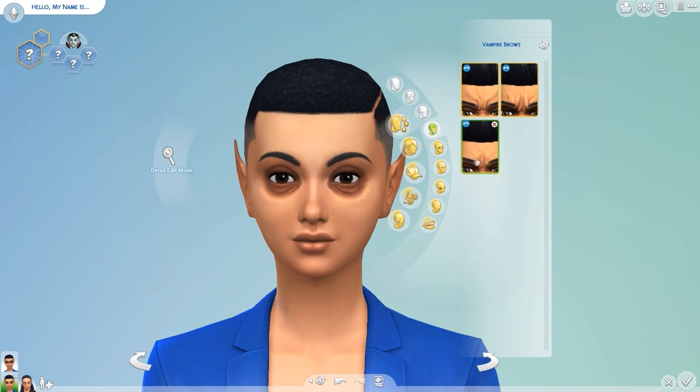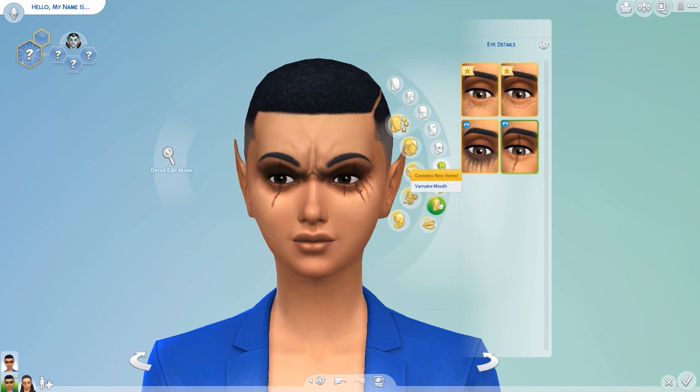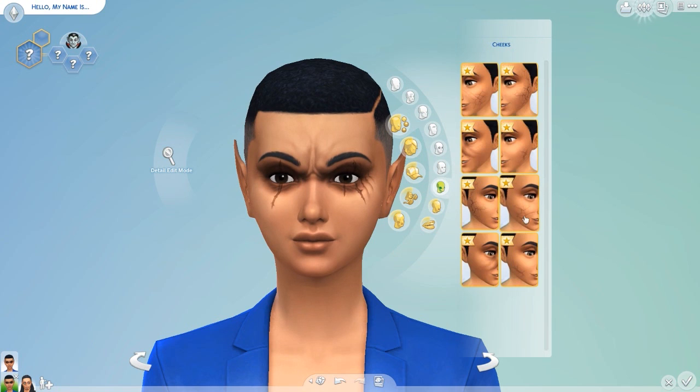I think I'm gonna do this brow because it's not too extreme like the other two. Then you also have some vampire sockets — I'll probably go with this one, looks not too dark but looks good. Then you have some cracks in your eyes; I think I'll go with this one. And then you have some stuff for your cheeks — I like this one, I might just do one side.